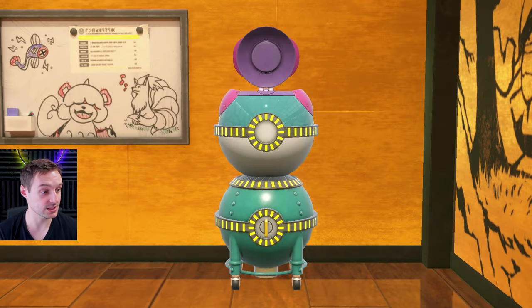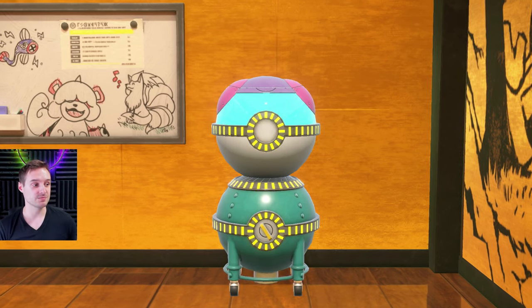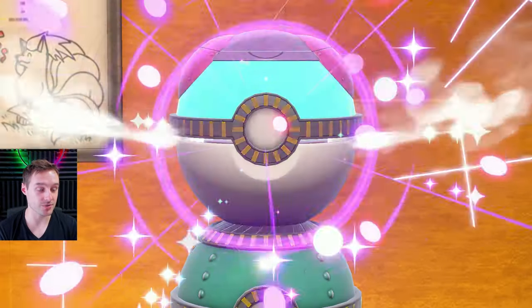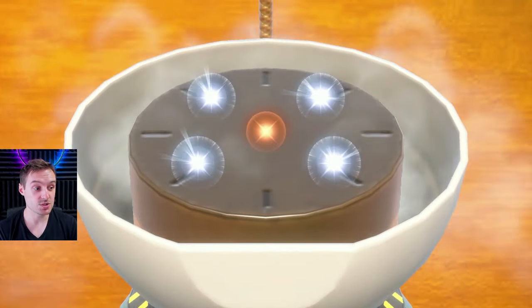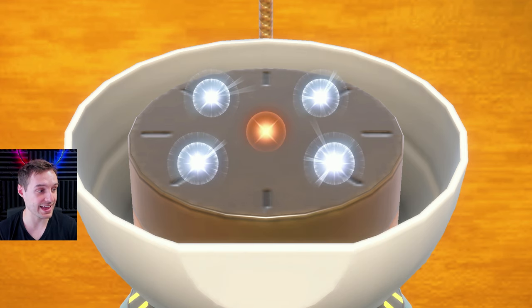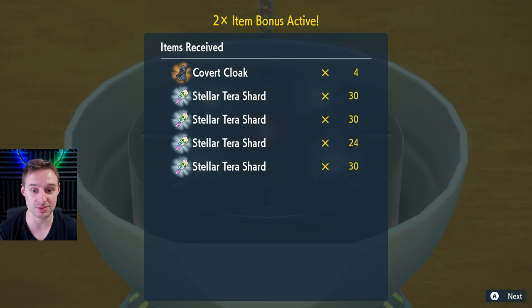And we're going in for the 104 Stellar Terra Shards along with four Covert Cloaks — that's what I'm expecting. The cool thing is you only use five out of 10 print jobs for this, which means you can do this twice. So you just rinse and repeat with the same date — you don't have to get the item bonus again. As you can see, we've got our Stellar Terra Shards and the Covert Cloak. I can do that again — just exit the machine, go talk to her again, hover over 'I want to do a print job,' reset the date, do the timer again, and you'll get this again. You'll be able to get 208 Stellar Terra Shards within a matter of seconds. That's really nice.